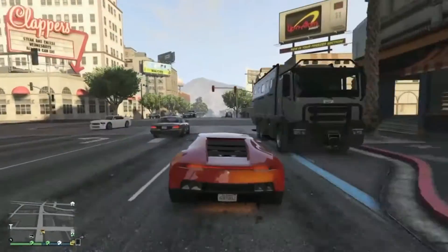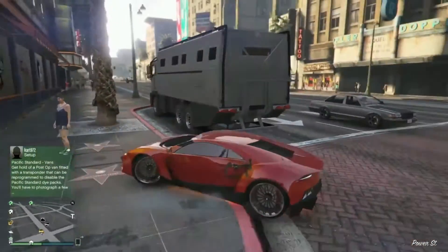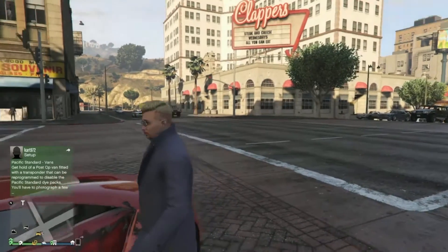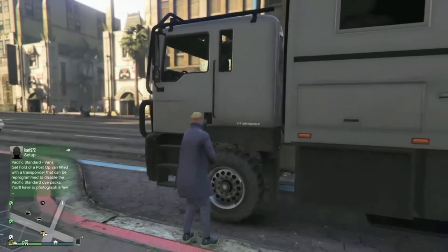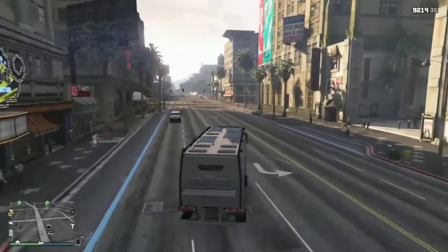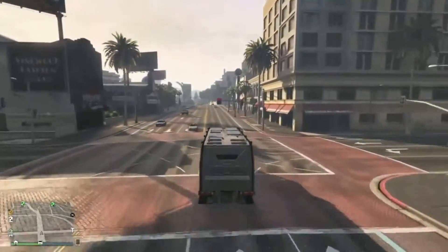Hey guys, this is Kick It, and today I'm going to bring you guys another special GTA 5 Online video. This video I'm actually going to be showing you guys how to get out the back of the Brickade. It's this new vehicle that just came out in an update, called the Brickade. I think the vehicle is like 1.1 million, but I'm going to be showing you guys how to get in the back of the truck. It's a simple, very easy glitch and I'm going to be teaching you guys how to do it right now.